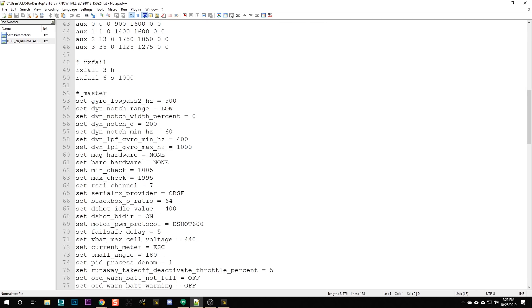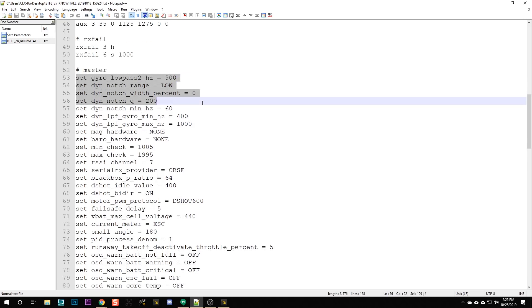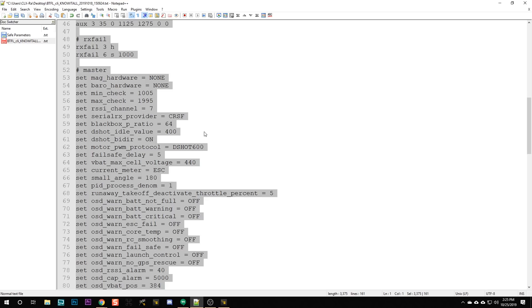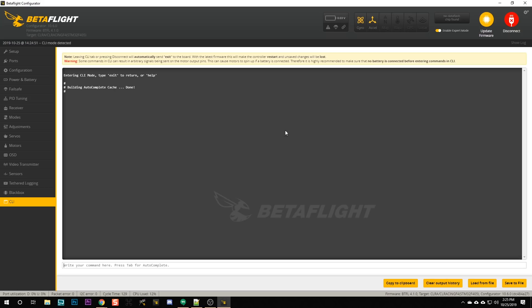What I'd suggest you do is start with your diff all, open up two windows and put it side by side with the safe parameters list. Go through and take out any of the things that aren't safe to carry forward. When you get to master, just delete the lines that are not safe. Once you've deleted those lines, select all, copy, paste into the CLI text field, hit enter, and it's going to paste that configuration in and update your config.